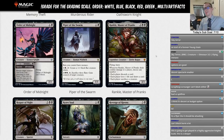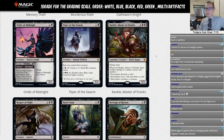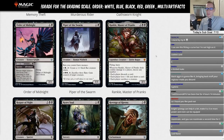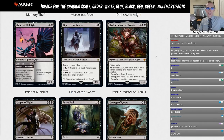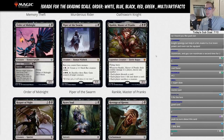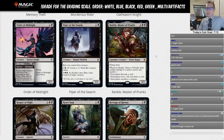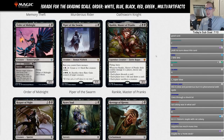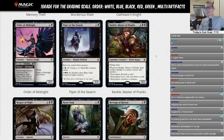Piper of the Swarm: one and a black, 1/3. Rats you control have menace. One black, tap: create a 1/1 black rat creature token. Two, double black, tap, sacrifice three rats: gain control of target creature. The floor here is a two-mana 1/3 blocker — think Augur of Bolas body — that can slowly generate 1/1 rat tokens.